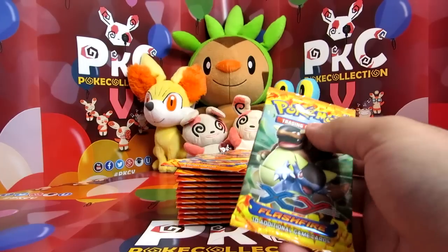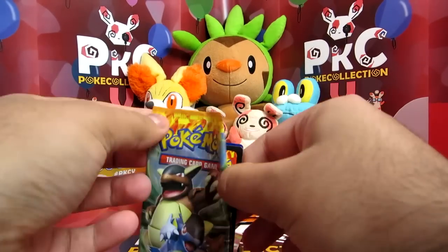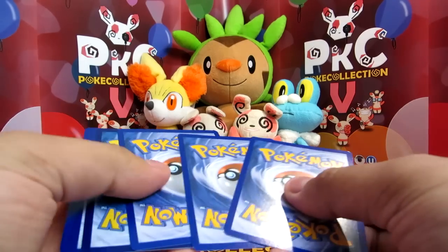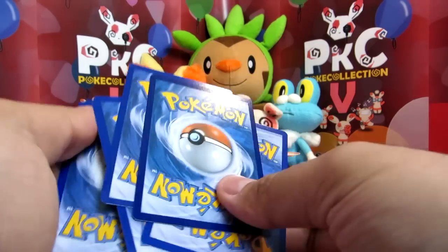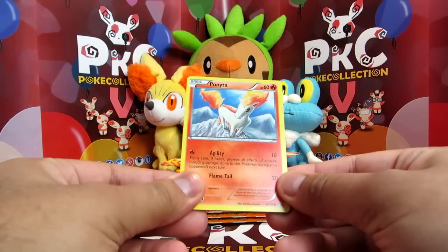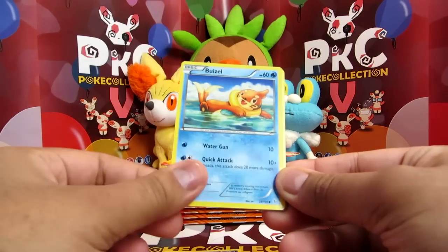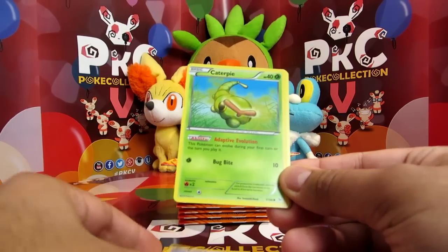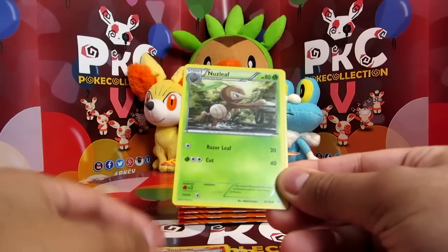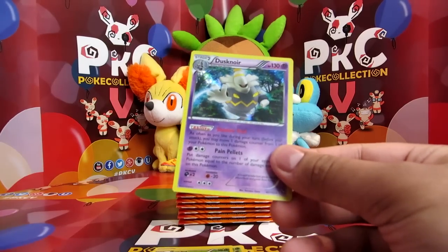All right, let's see if we get off to a good start. We are live and so far no problem, which is excellent. So we have a Ponyta, Sandile, Weasel, Buneary, Caterpie, Ultra Ball, Fletchinder, Nuzleaf, Seedot Reverse — and nice, it's a Dusknoir Hollow! Not a bad way to start at all.